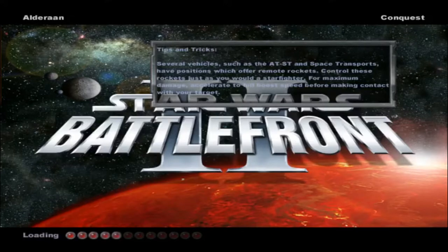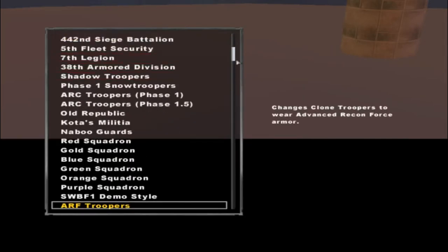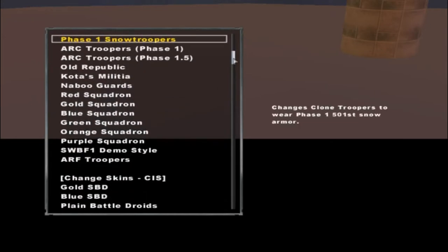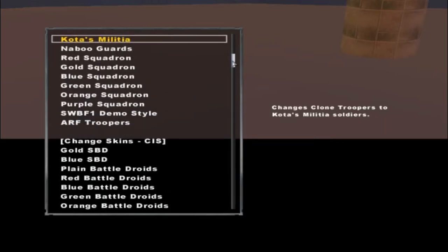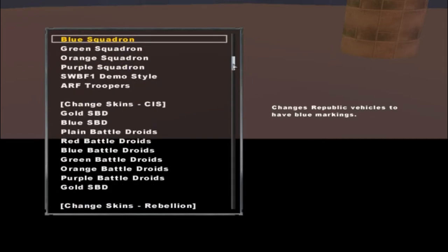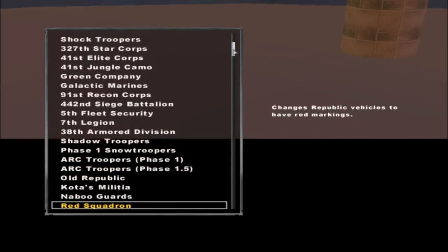Hello everybody and welcome to a brand new Star Wars Battlefront 2 mod map video. Today we are doing a mix of the Alderaan map with the newest in-game skin changer mod. As you can see here, they have a much longer list, which I really like about it. I'm not sure if all of these work — I tested a few before, some worked, some didn't. There are a lot of new skins for Republic and CIS which just got added. Rebels and Empire really got expanded on too, but in this case it's just going to be Republic and CIS.